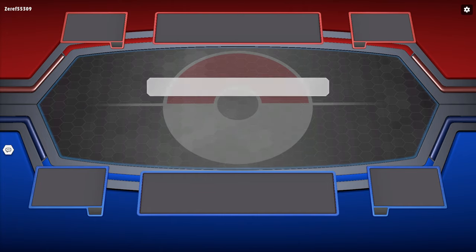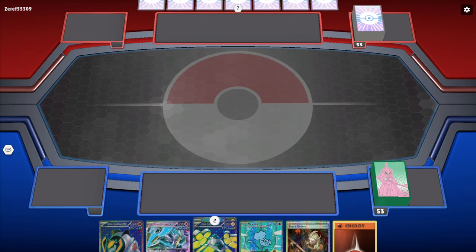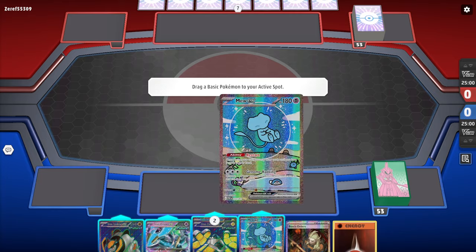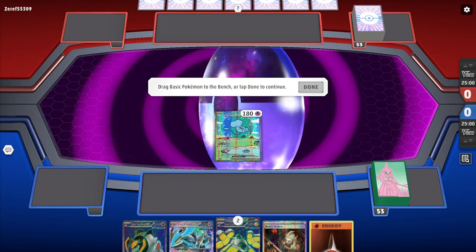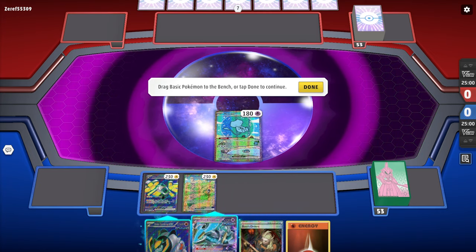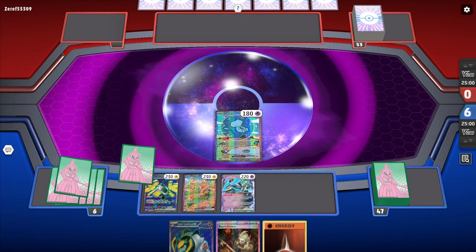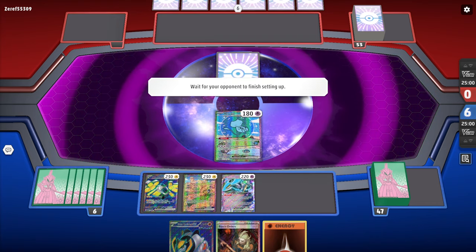First game: this deck usually excels when it goes second, specifically when we have Miradon. Right now we don't have Miradon, so we're going to play Mew EX. I am running Iron Boulder EX and I'll explain why in a moment, but I want to see what my opponent is setting up first.